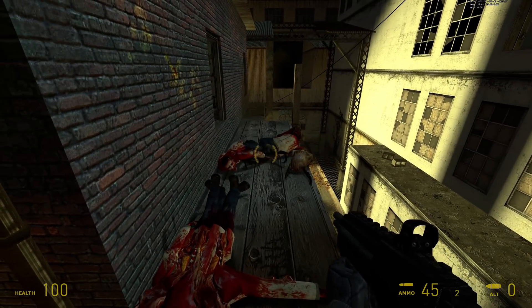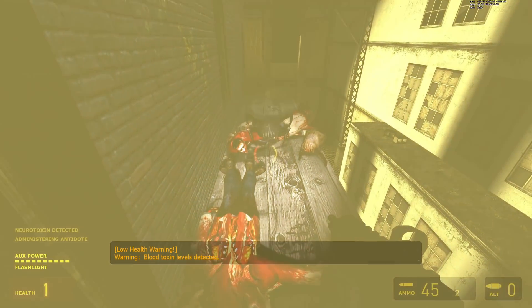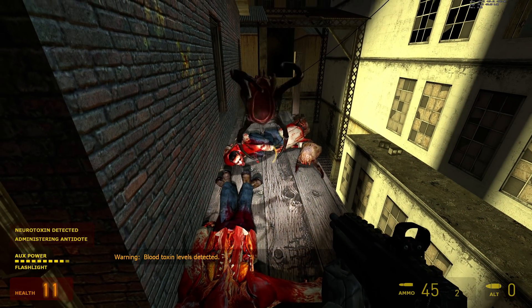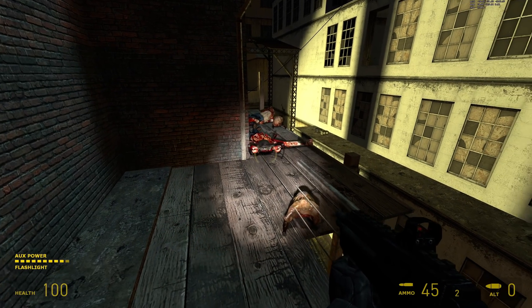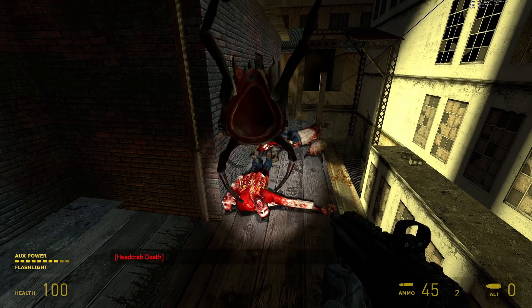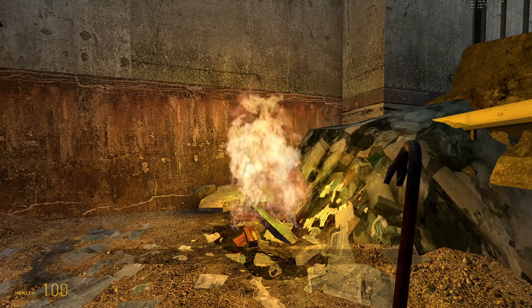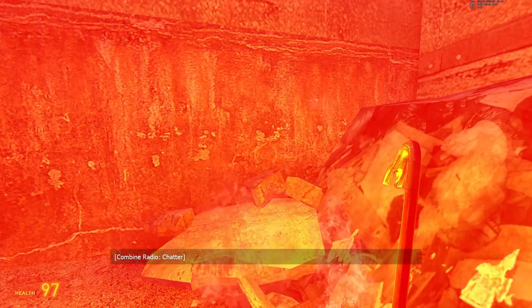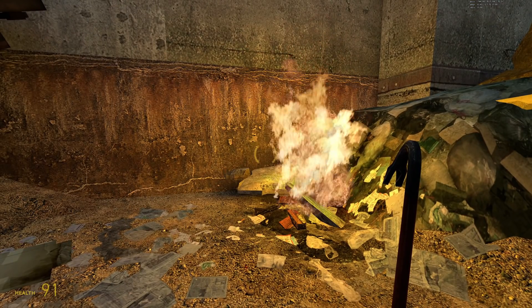Being bit by a poison headcrab temporarily takes you down to 1 health. If you're at full health, this attack deals 99 damage and pushes you back a really long ways. This is odd because any source of damage can be configured to not push you — for example, damage from fire will not push you.